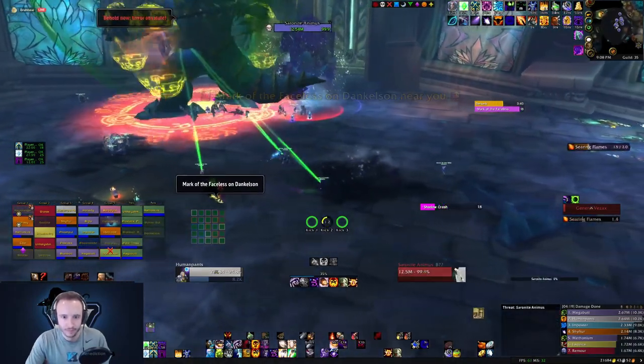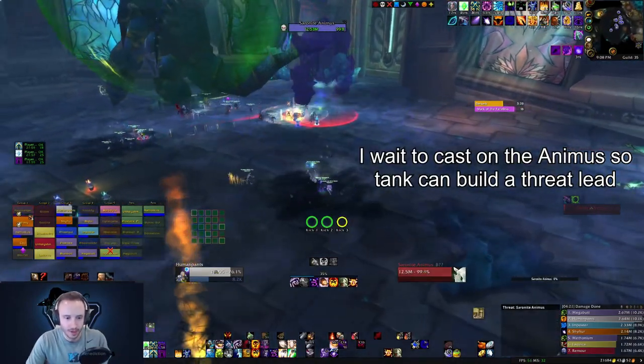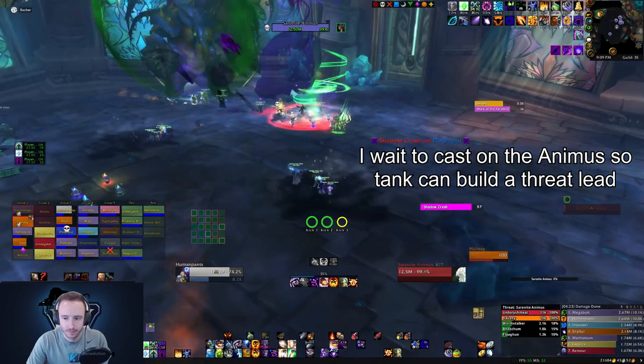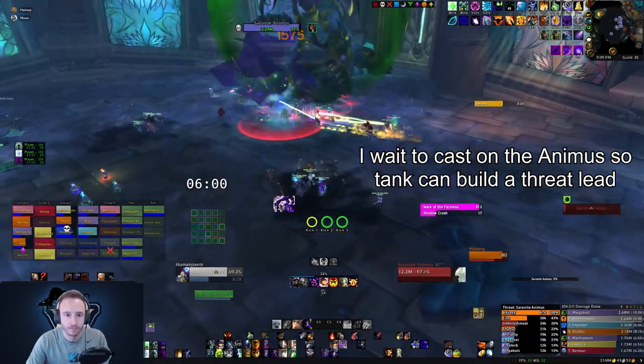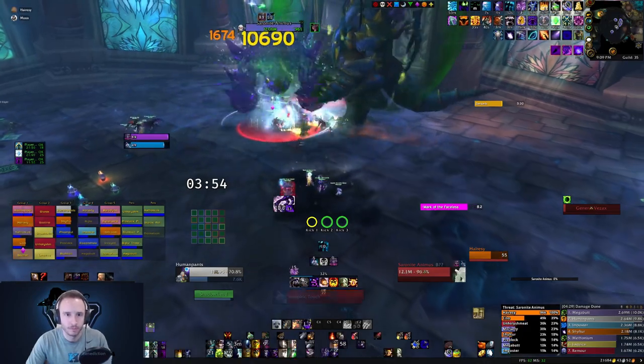Other than that, just make sure you don't get hit by Shadow Crash. And if you get Mark of the Faceless, get out of the group immediately as this is going to heal Vesex. The more you heal him, the more damage you're going to have to do to him, and the more mana it's going to cost you.